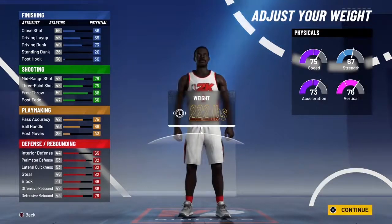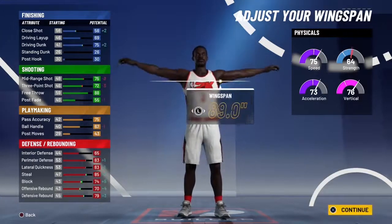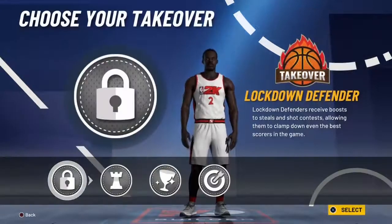Now put the rest on post move. And you go 6 here. Leave the weight right here. Now wingspan, you want to go all the way to 88.0. Now there you go.